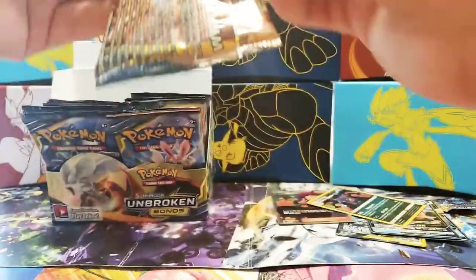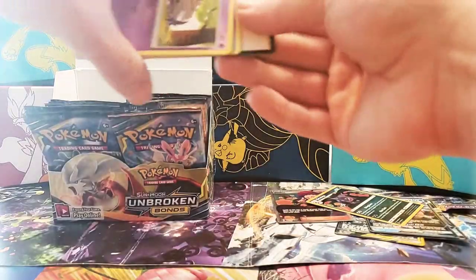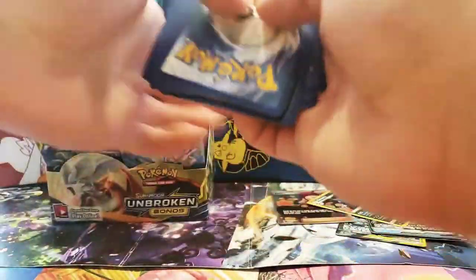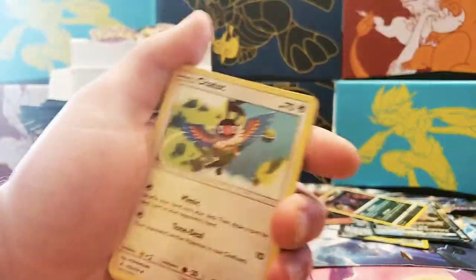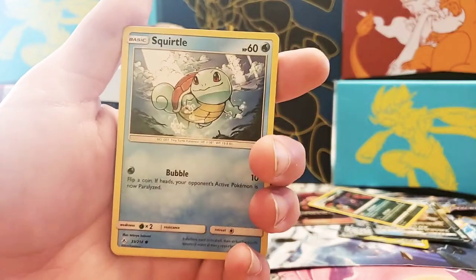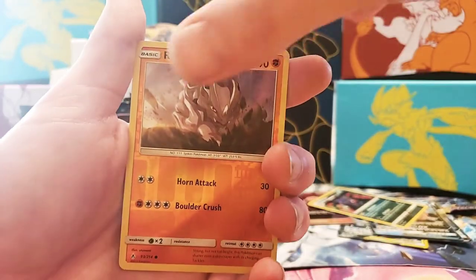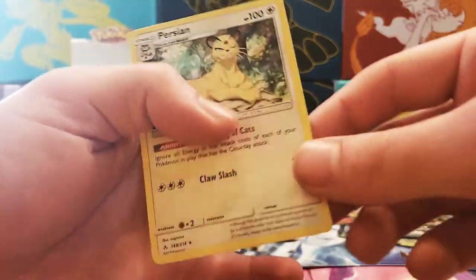I haven't pulled that yet, so I'm looking at the Master Set as well — any new cards are great. Next pack: Tata, Electromagnetic Radar, Frogadier, Esper, Squirtle, Rhyhorn, Rattatata, Goldie, Reverse Holographic Rhyhorn, and a non-holographic Persian.